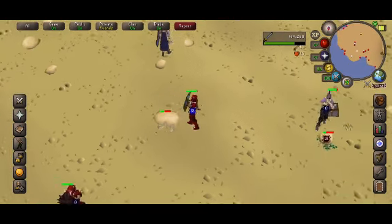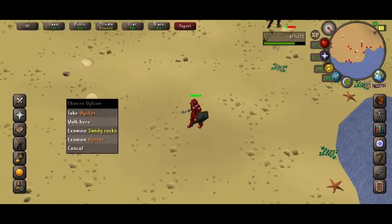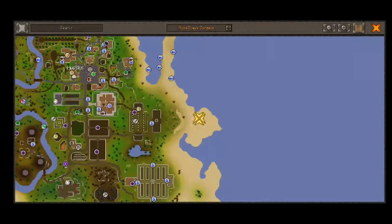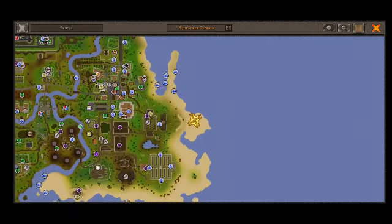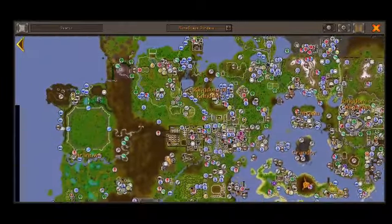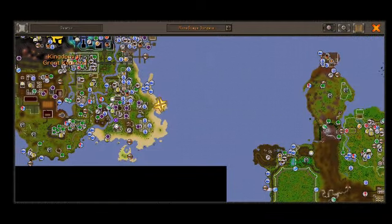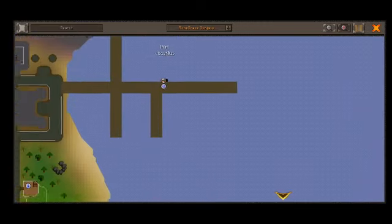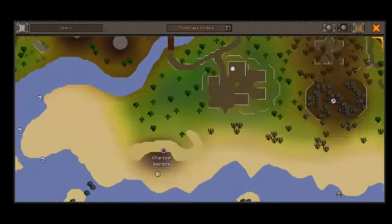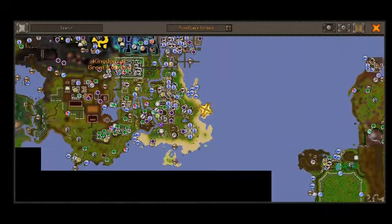They're pretty much these rocks and you just walk up to them and they'll attack you. You can't attack them first — you just have to come up. It's right here. I don't know if you guys know Kingdom of Great Kourend. It's pretty much from Port Sarim — it's a quest — and then you can just get a boat from over here for free. Just run down and then right there. Or you can just teleport to the woodcutting guild and then kind of run to the island over here.